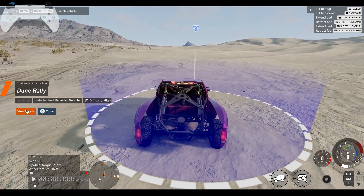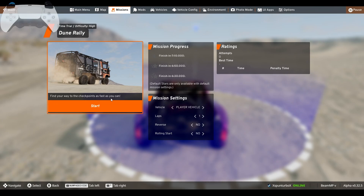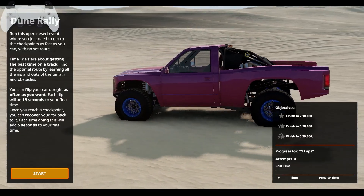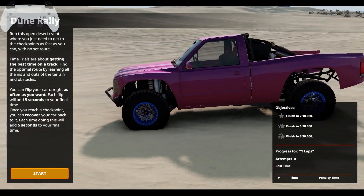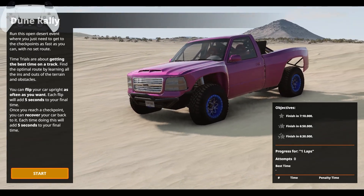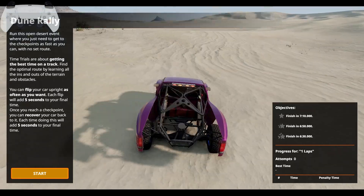Alright, Dune Rally. You're supposed to use a Stambucco, but I'm using my own vehicle for everything. Find your way to the checkpoints as fast as you can — one lap, no reverse, no rolling start. Let's go. Run this open desert event where you just need to get to the checkpoints as fast as you can with no set route. Typical time trial stuff.